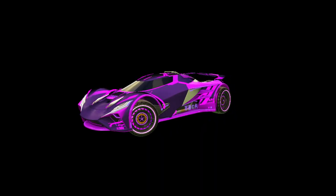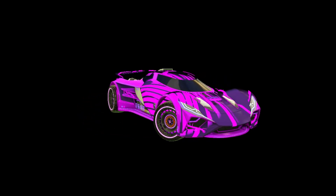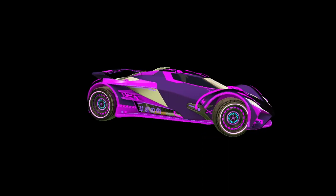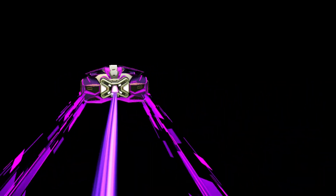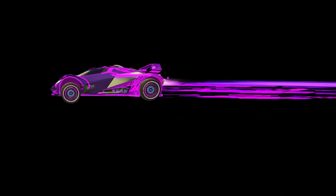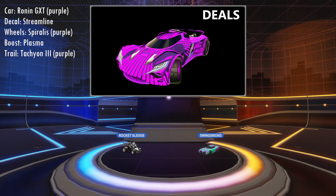For the futuristic cyberpunk car, I chose the Ronin as a body — in my opinion probably the most futuristic-looking car out there. To round that off, we combined it with a Streamline decal and a purple Spiralis. I think it's a pretty clean design overall. That was Deals. It feels like he always has at least one purple car in these shows — it's like his go-to color.